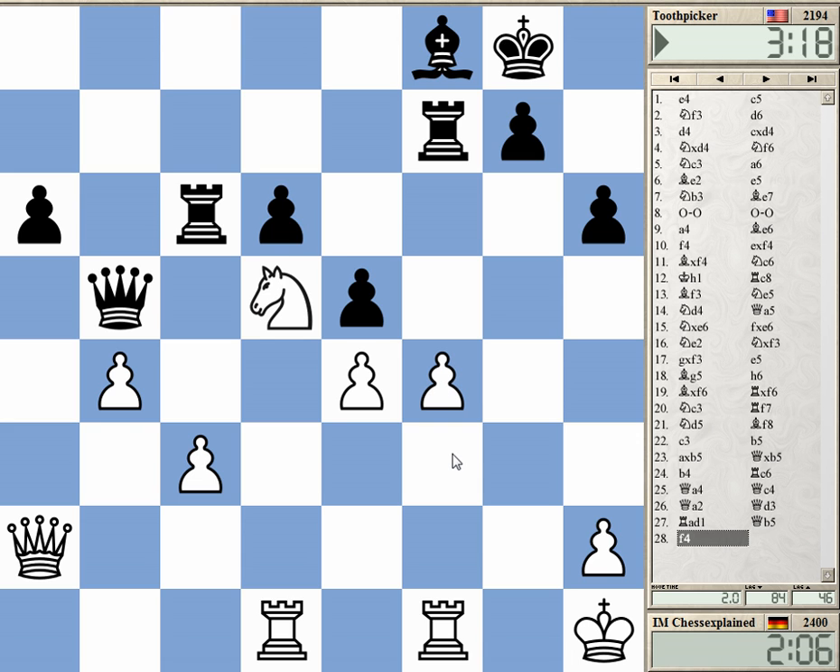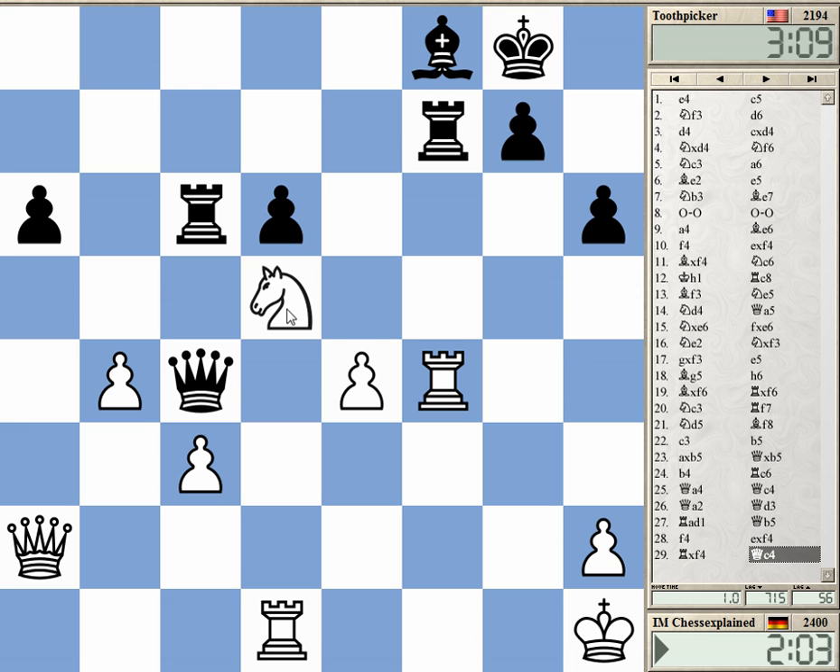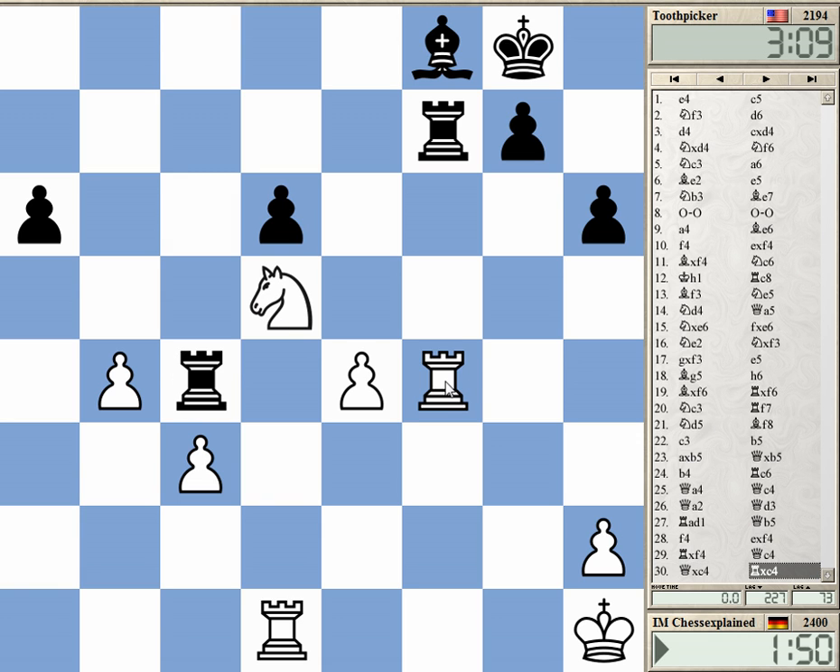Takes, rook takes — this cannot do that. Takes, rook takes, rook takes, knight f6 double check and queen g8 mate. It's actually cute — okay, he saw that. Let's play the endgame, it's not bad at all.